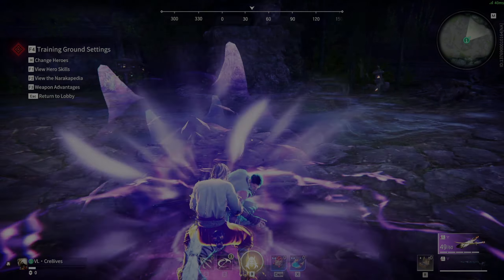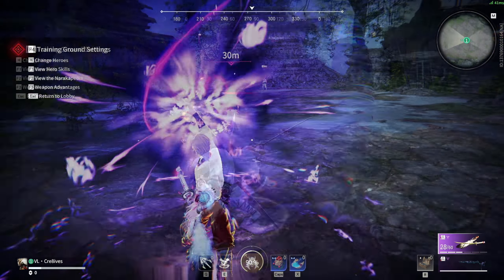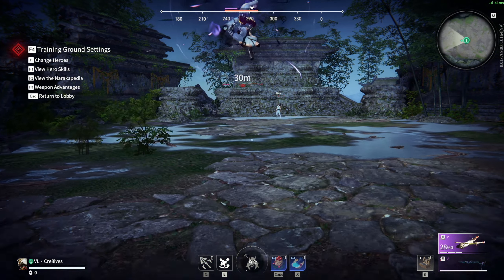Takeda is able to save himself when being cornered, used as a combo extension, or for a quick heal before going back into the fight with his ultimate. I personally like how versatile and creative you can be with this hero.